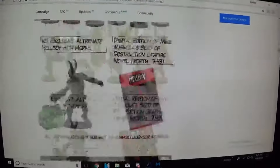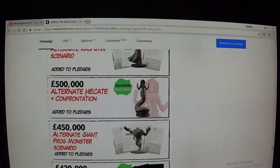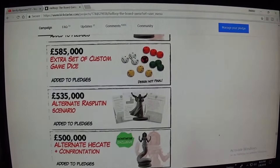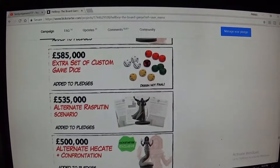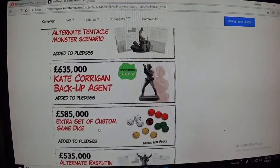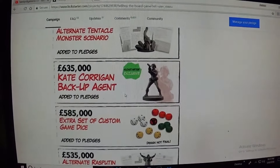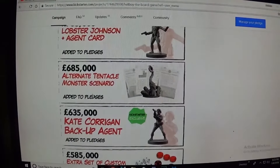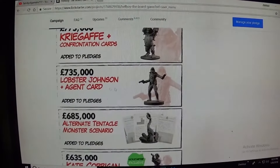Let's go back down to where we were. Pancake Hellboy. We have an alternate frog monster scenario, alternate Hecate confrontation, and the alternate Rasputin — so we're getting a lot more scenarios, more games to play. This is the Iron Maiden Hecate, she's kind of a cool model. Extra set of custom dice — you could always use lots and lots of dice. So we get another Kickstarter exclusive here: Kate Corrigan. The alternative tentacle monster scenario — I love this thing.